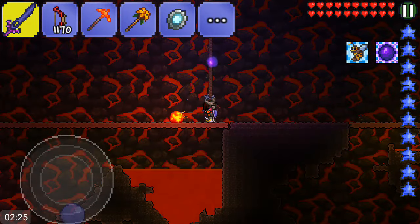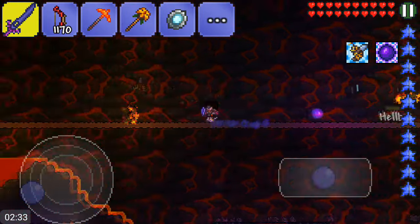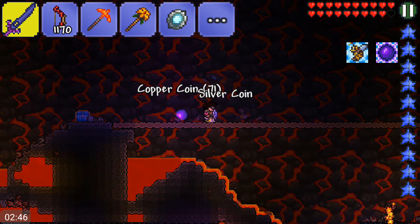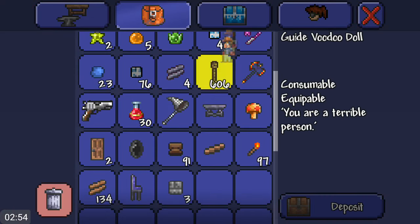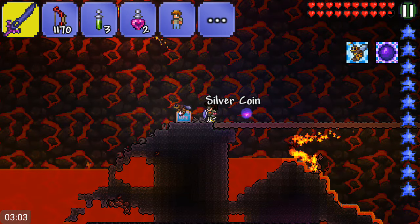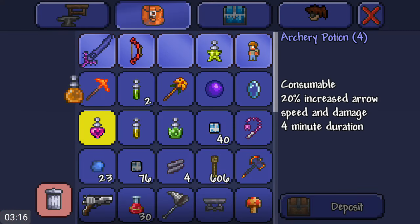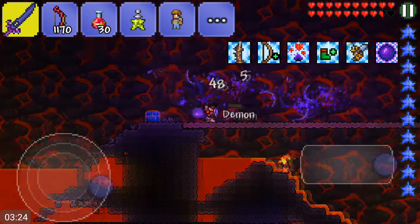On the first take I was wondering why the guide isn't spawning, and on the second take the recording kept stopping because every time I press the X button, the screen recorder — AZ Screen Recorder — thinks I'm trying to stop recording. My inventory is very disorganized but that's not really important for now. I'm gonna be using this titan potion later on in the second round of the Wall of Flesh battle if I lose.